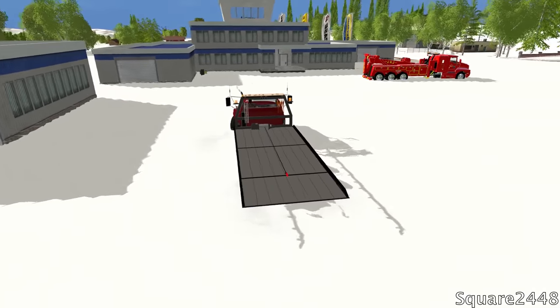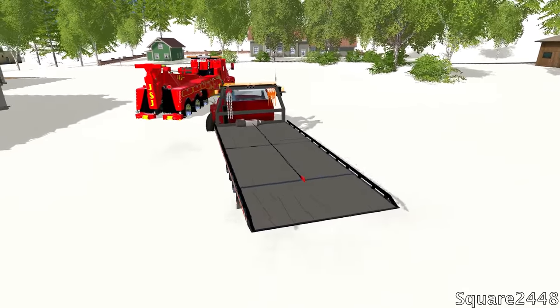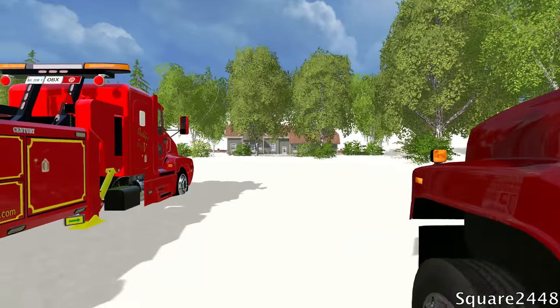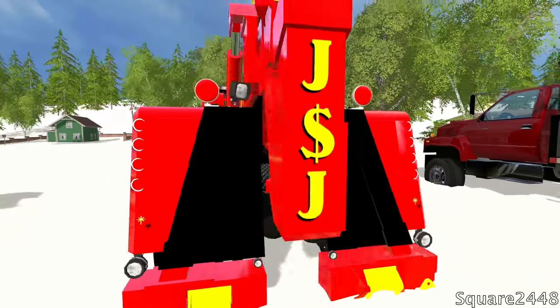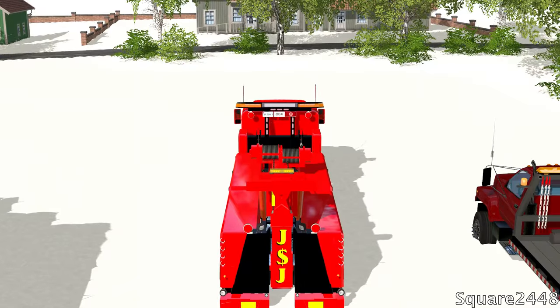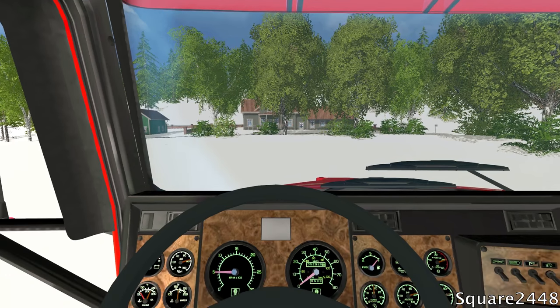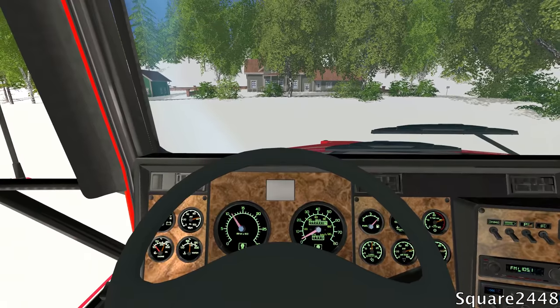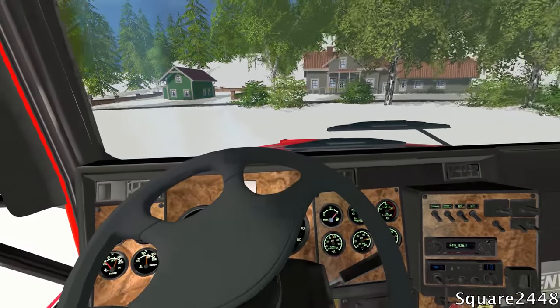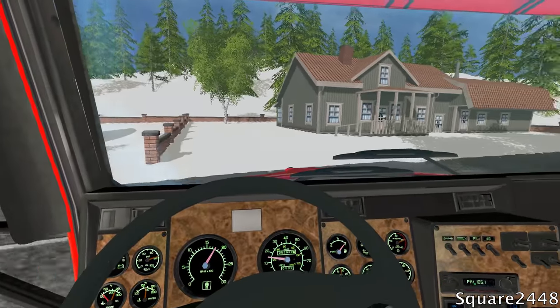We won't pull the winch all the way back since it's not needed. We did the first section of the job! We're going to turn this off and hop in the Kenworth Heavy Wrecker. This thing will definitely lift up that truck with no problem. Hop in the first person view — one of the coolest trucks. I'm very excited if someone can get this into the new game with all the working functions, since it has a lot of them.